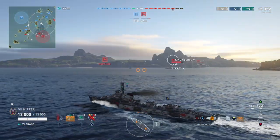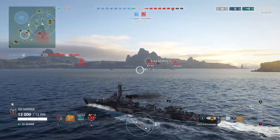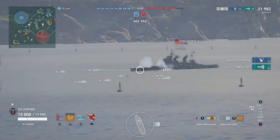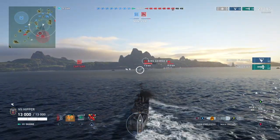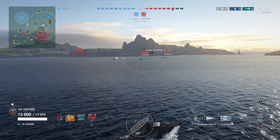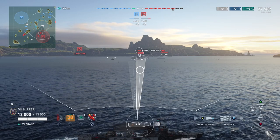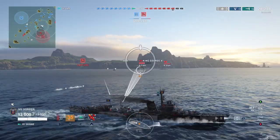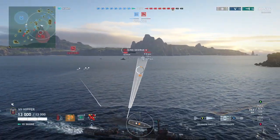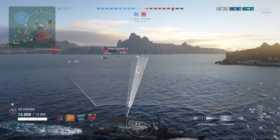I haven't looked too much into the tier 7, but it looks like it's got faster torpedoes, longer range, and a little bit of extra AA. So a pretty good package. The guns, I believe, are the same as on the Skåne, but that's not really that important. You can see how I'm just pretty much pumping torpedoes out constantly — these battleships are never safe. They never know where the torps are coming from or who's firing them, because there are no cruisers over here to really annoy me.